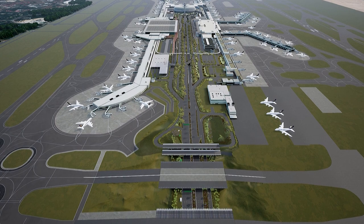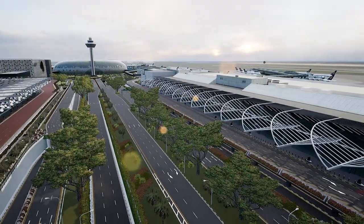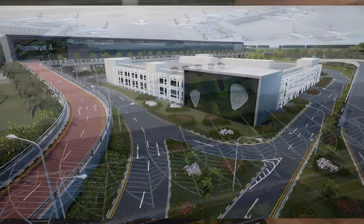VALS has always been a partner of Changi Airport Group since 2017, and we developed a digital twin of Changi Airport over the past two years together with Mr. Al Ching-Wen and his colleagues from T5 Planning. The digital twin is around 1,300 hectares — that is roughly the size of 3,200 football fields.